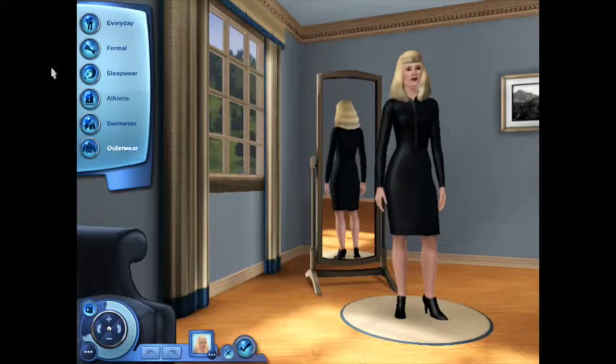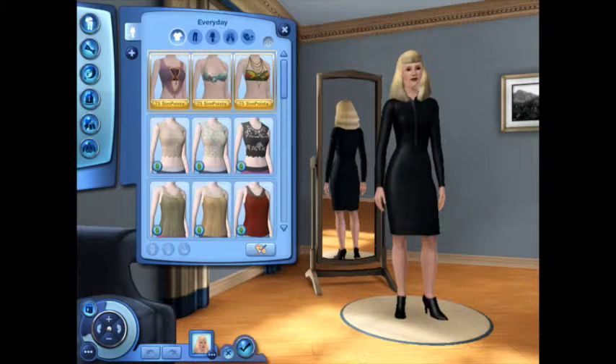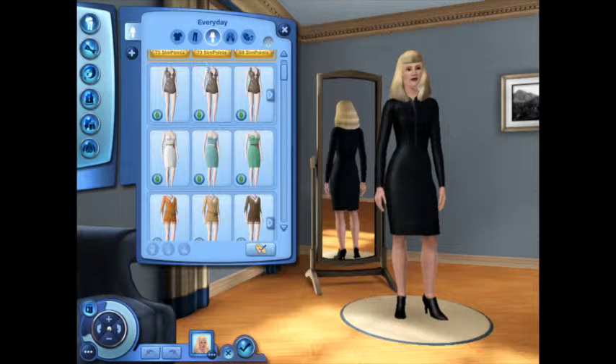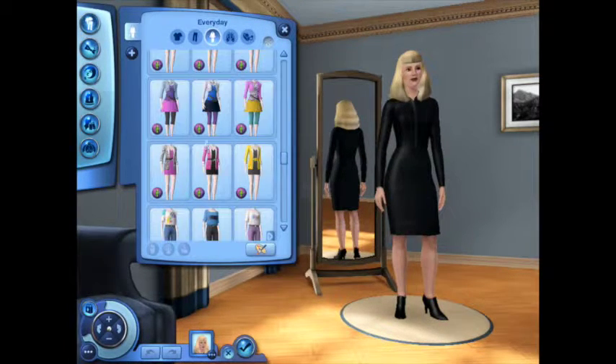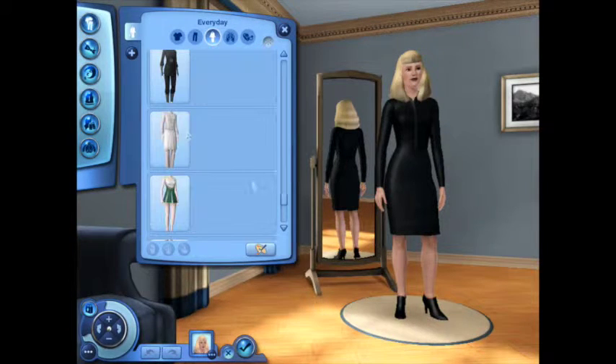It's gonna kind of go into Create-A-Sim mode and give you the option to change things. Go to 'Everyday' and if you go to dresses or outfits, scroll all the way down and you're gonna have a bunch of different outfits.